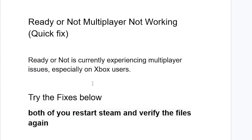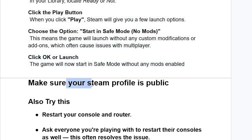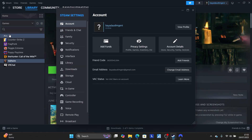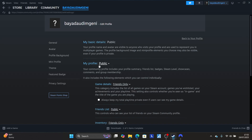If you're still facing the issue, make sure your Steam profile is set to public. Open Steam, click your Steam icon, and go to Settings. Select Privacy Settings and ensure that your profile is set to public. If it's private, change it to public, then try to join the lobby again.